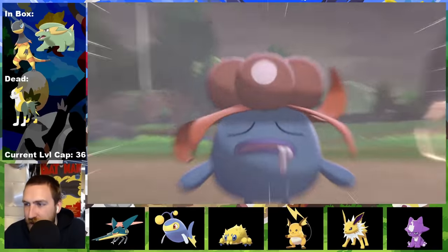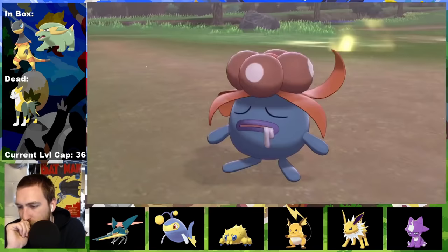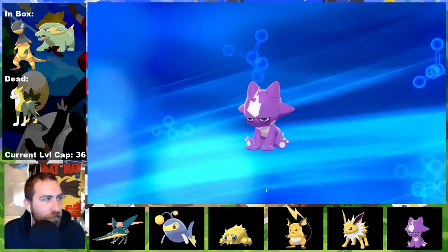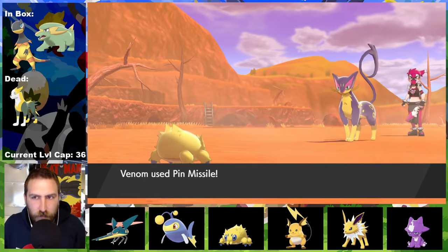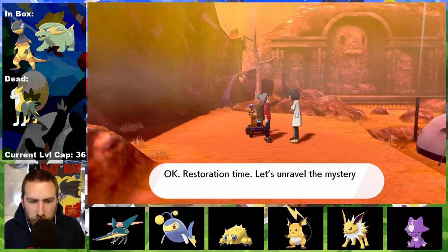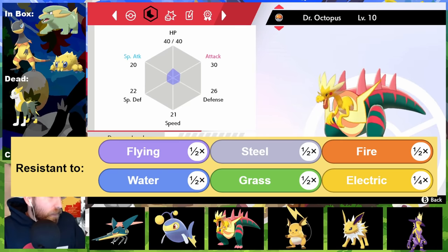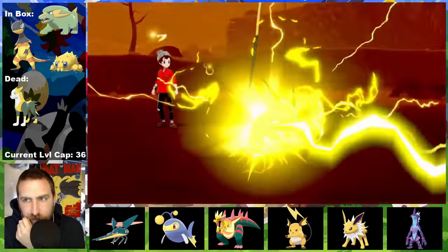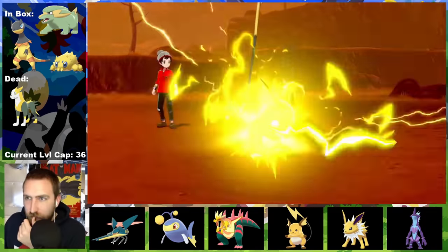Shortly after, a Sun Stone evolves Sandman into Heliolisk. The digging duo find another Thunderstone, evolving Shocker into Vikavolt, which is nice since he's bulkier and now has the Levitate ability, avoiding ground attacks. Since the level cap has jumped to level 36, I can grind by hunting Gloom that also give my Pokemon plus two Special Attack EVs each. Lizard is now a Toxtricity, and with every Team Yell battle comes an excuse to see cute little Venom in action.